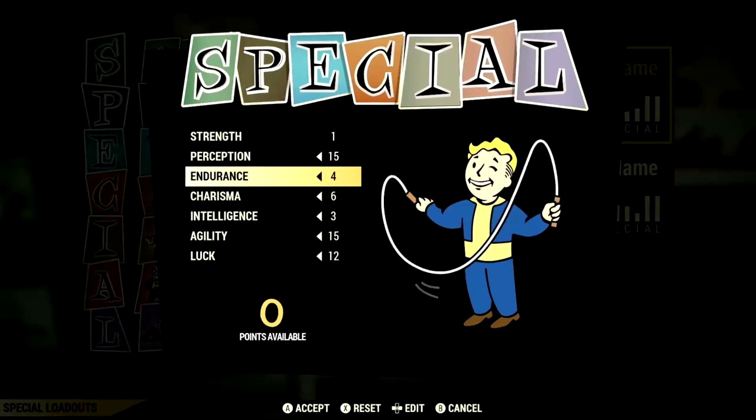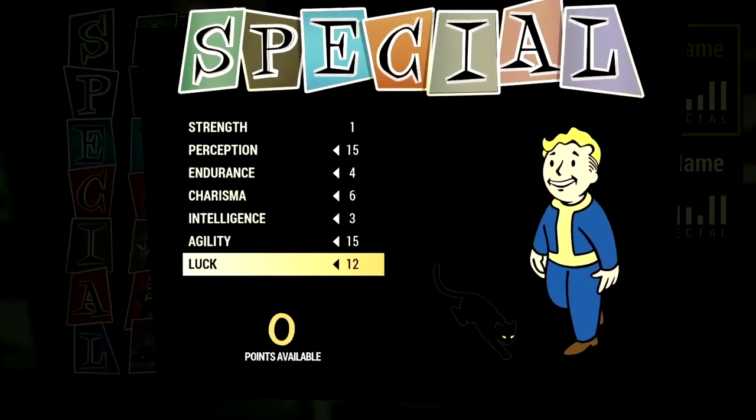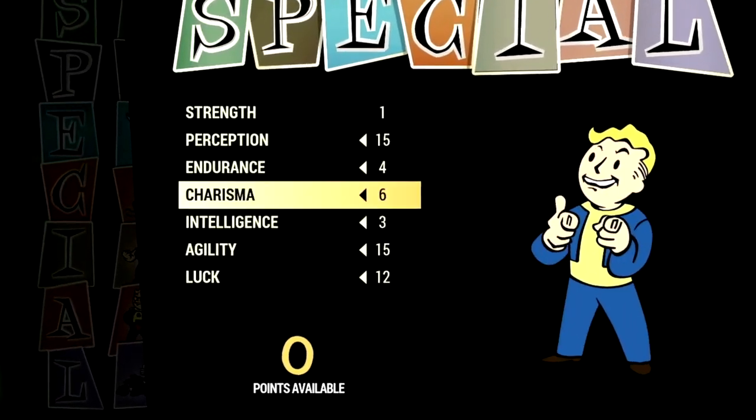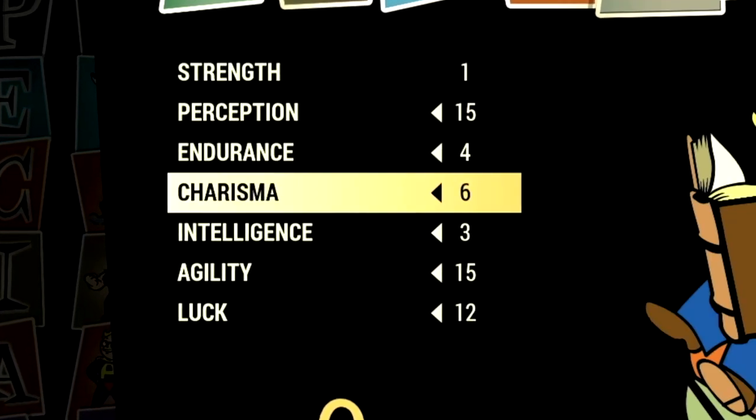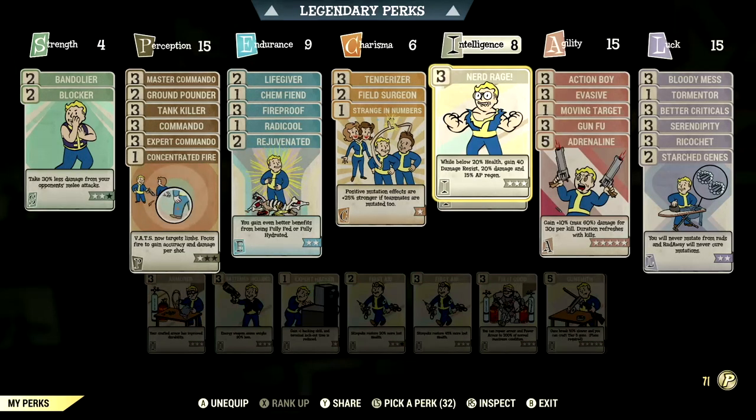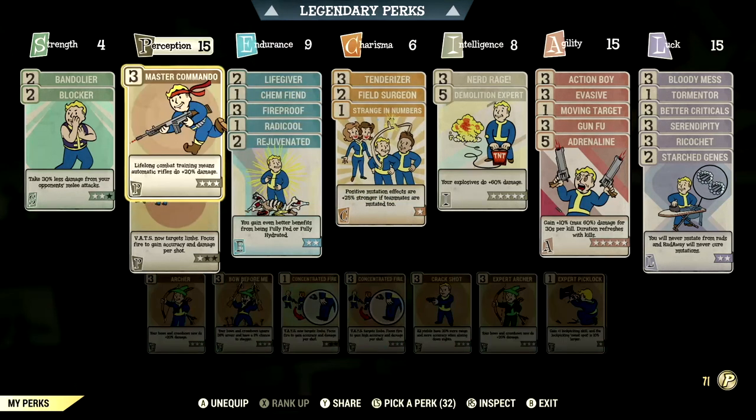Starting off with the base stats — these are the base stats that make up the in-game railway rifle we're using for the video. If you want to use the exact build I'm using, this is the start. These are the base stats without the legendary perk cards equipped. These are the normal perk cards that make up our in-game commando build.